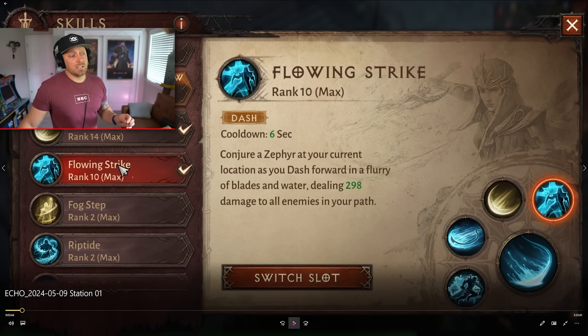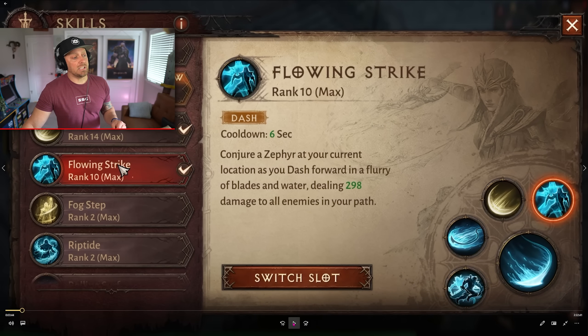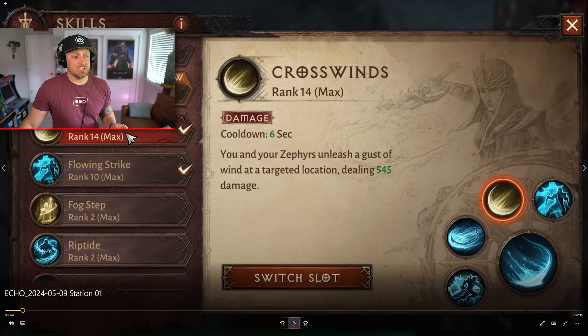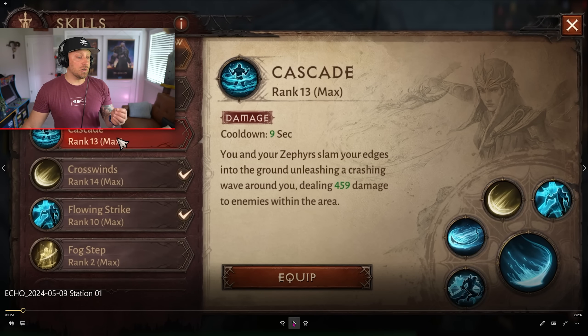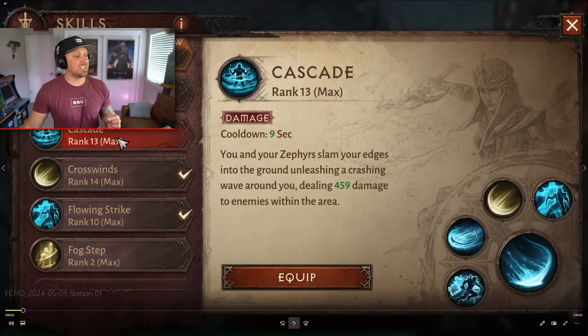Flowing Strike: conjure a Zephyr at your current location as you dash forward in a flurry of blades and water, dealing 298 damage to all enemies in your path. Cross Winds: you and your Zephyrs unleash a gust of wind at a targeted location, dealing 545 damage. Cascade: you and your Zephyrs slam your edges into the ground, unleashing a crushing wave around you, dealing 459 damage to enemies within that area.